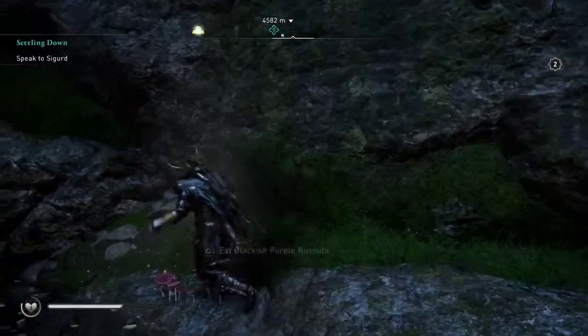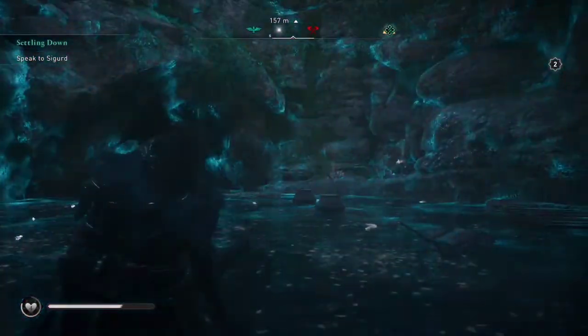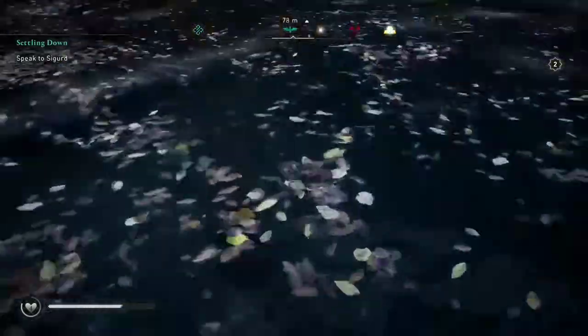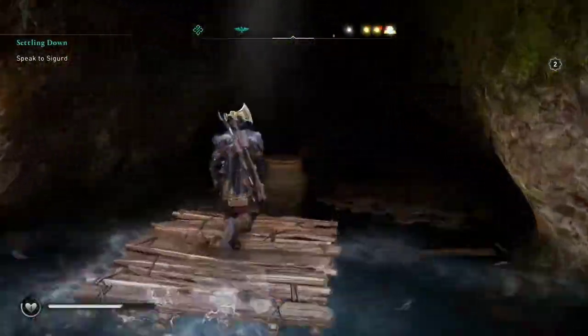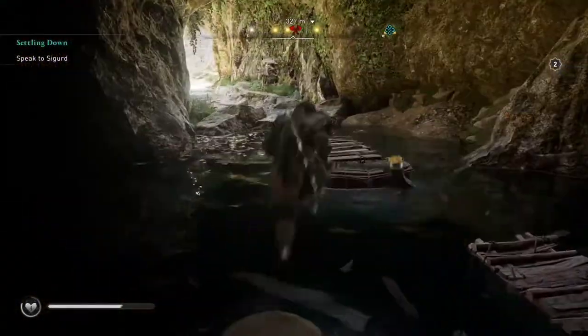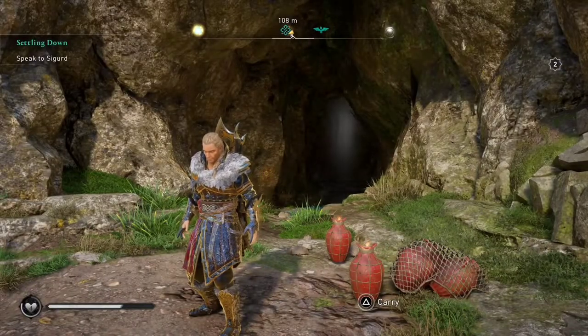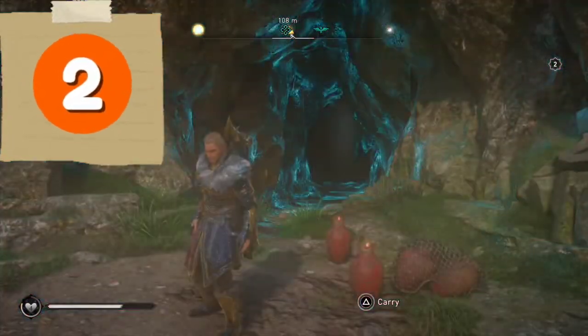We do find some clues. We find this thing that we can improve our adrenaline with, and when we work our way out of the cave we'll notice there's these things we jump on, and we'll also notice there's some fire jars, which means there's gonna be two ways to find it.